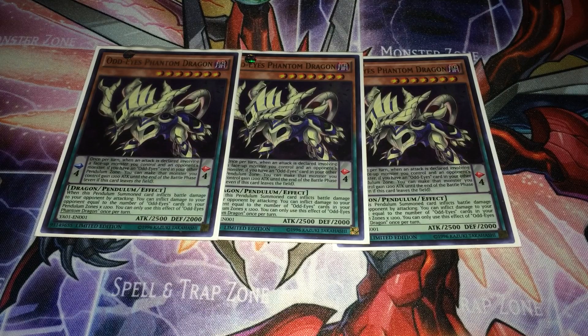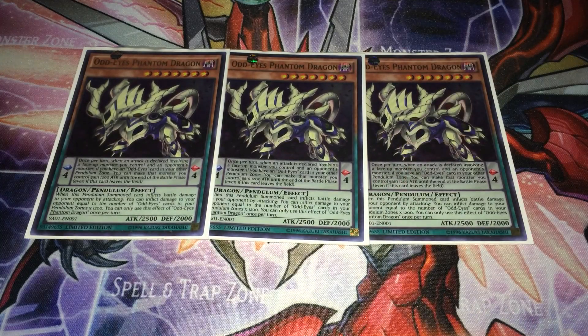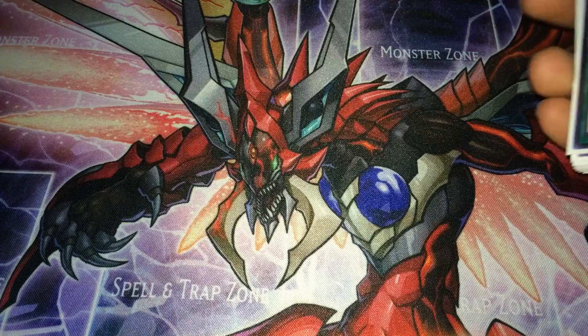The second effect is if it's a pendulum monster, another card you control gains 1200 attack during the battle step. In his manga form it used to be a lot stronger — if your opponent attacked directly he could special summon himself, so your opponent could never attack directly. Manga cards tend to get a bit of a nerf when they come out in real life.